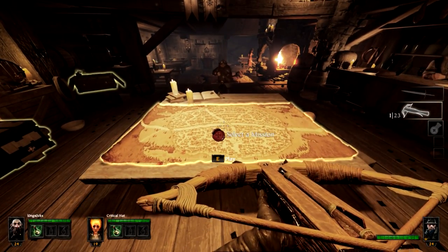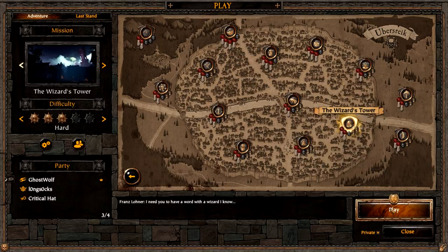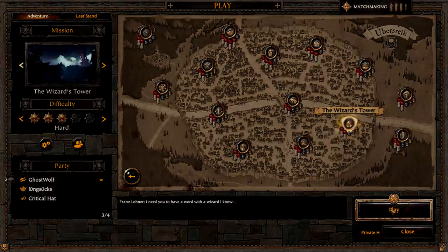I'm a little weaker against rat ogres, but let's do some hard modes. We finished Magnus, so now we're doing Wizard's Tower on hard. We're not going to take notice of the fact that I didn't have the healing staff unlocked.